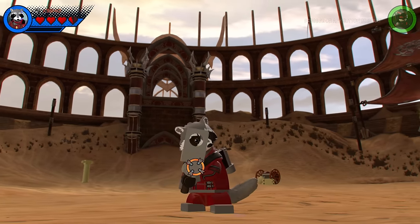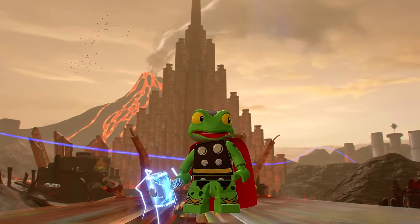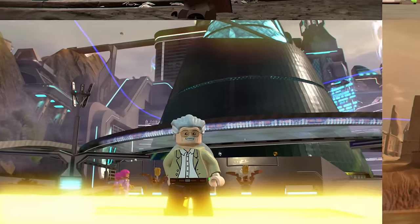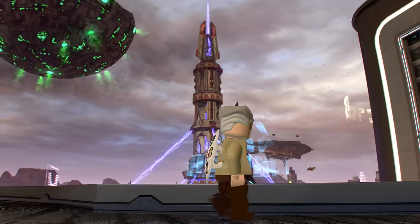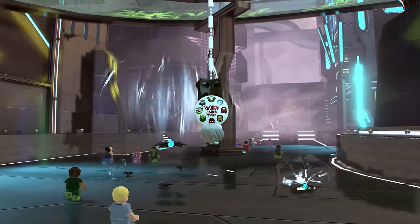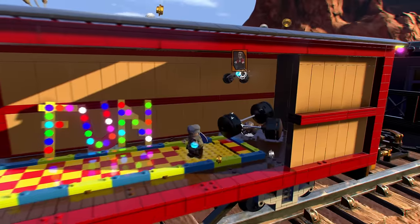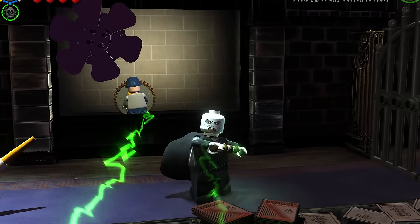LEGO Marvel Super Heroes 2 has an abundance of expensive characters — from Fin Fang Foom to Frog Spider-Man, Spider-Ham, Cat-Wolf, Hitmonkey, A-Cow, and Stan Lee, all of these cost 500,000 studs each. Looking over all of these characters, Stan Lee easily has to be the most expensive character due to needing to collect all Stan Lee in Perils in order to have access to purchase him. Stan Lee pretty much has every single ability in this game — he has a gigantic mashup of characters' abilities such as Spider-Man's web slinging, Captain America's shield, Ms. Marvel's stretchy arms, and Star-Lord's gravity grenades. In a way, he should be a lot more expensive — for example, 25 million studs. I am looking at you, Voldemort, who doesn't even have all the spells.